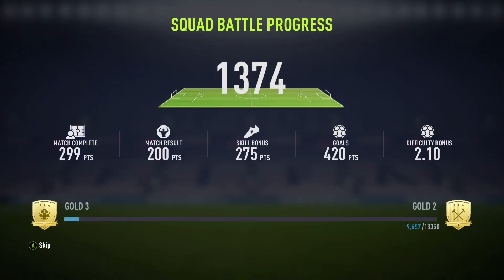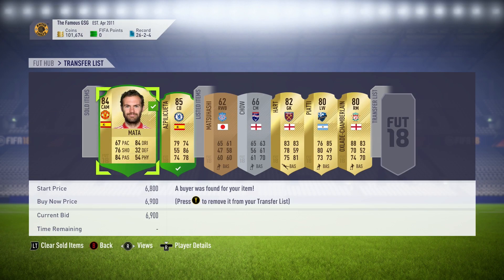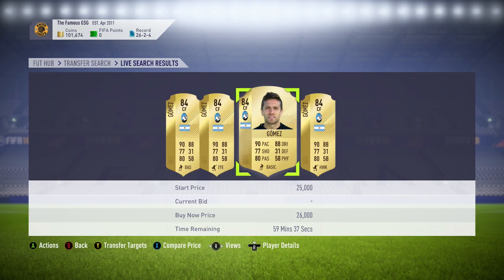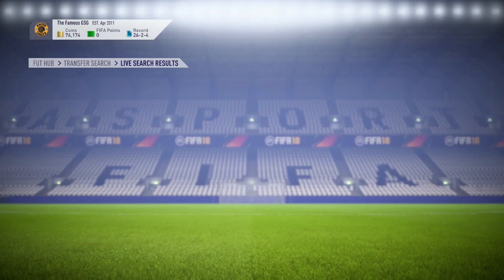Just from victories you get around 2,000 points, so pretty happy with that. We moved into the gold tier now. I sold Mata and Azpilicueta — Azpilicueta being the big player we packed in the last episode — so we got over 100,000 coins.